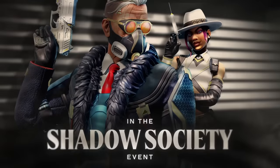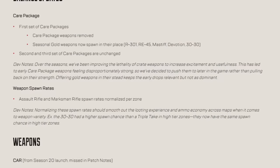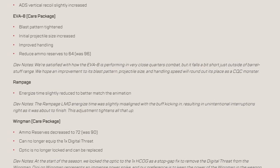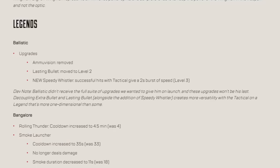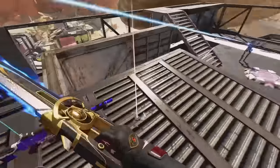The upcoming Shadow Society event drops on March 26th, and it comes at the same time as the mid-season patch, meaning a lot of things will be changing in the game. We've seen the patch notes, a lot of legend changes are coming, and there are plenty of changes that you might have missed that I'll be talking about in this video, along with some more things coming in the future of Season 20.